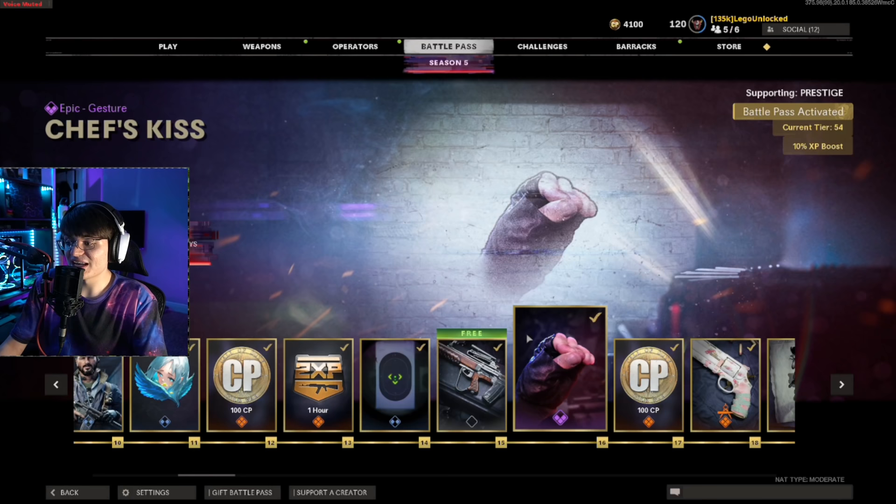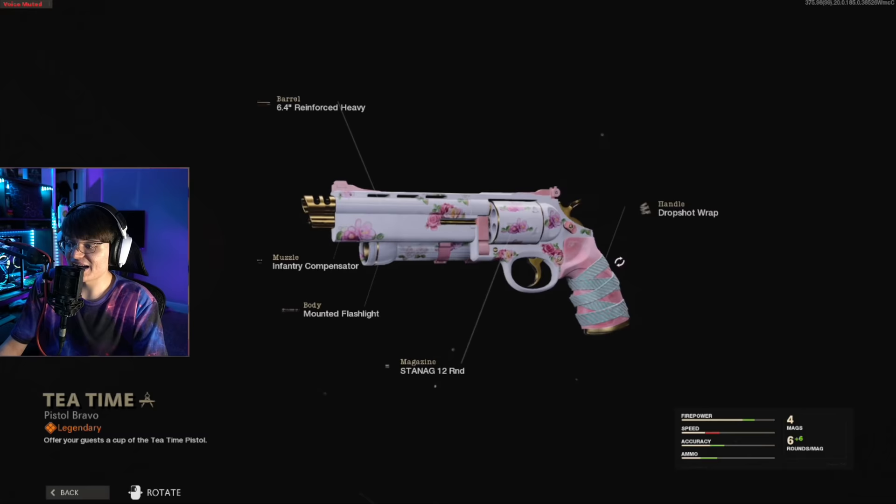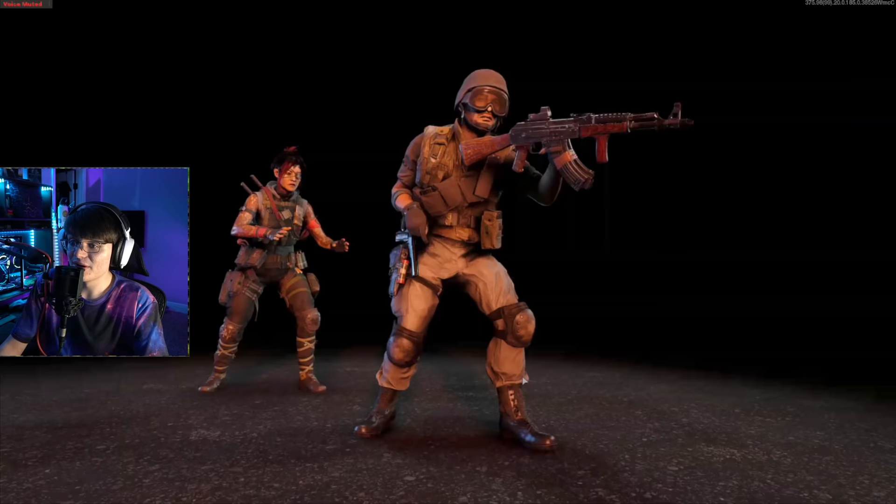At tier 5 we get the FAR blueprint — this almost kind of looks worth it on its own. It looks like the type of skin you'd get in a bundle, and you can actually see the dragon up front when you ADS. It looks really good with DM Ultra. The FAR after its buff is really good in Zombies, so it might be worth it. At tier 16 you get the chef's kiss gesture, which I really like and feel will get used quite a bit in game. Then we get the tea time magnum — a fantastic blueprint. There aren't many good magnum blueprints and this one really stands out, and the magnum is great in Zombies.